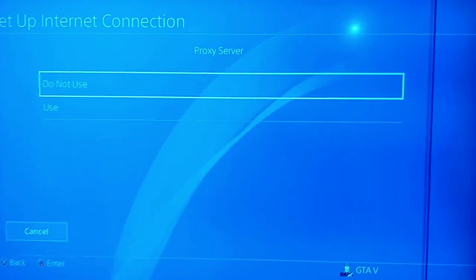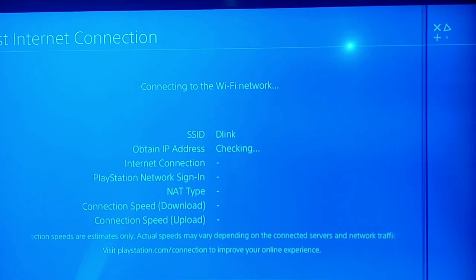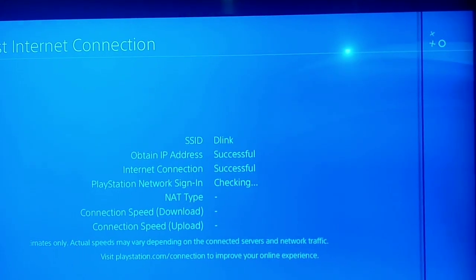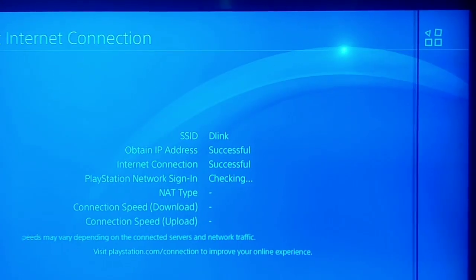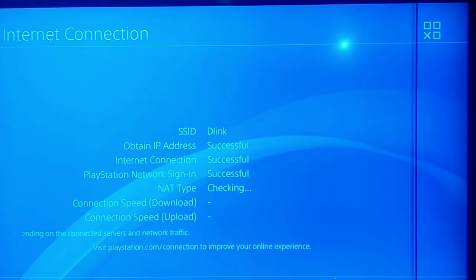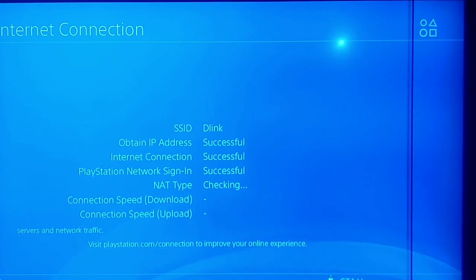Select Automatic, Do Not Use, and now test your internet connection. After waiting a few seconds, PlayStation Network sign-in was successful — you can see that. That's the first way you can use to fix this error, and we have 3 more ways.